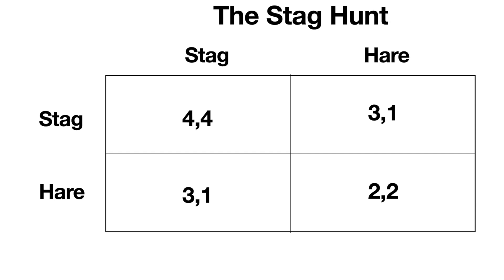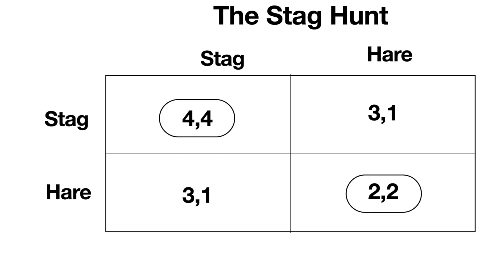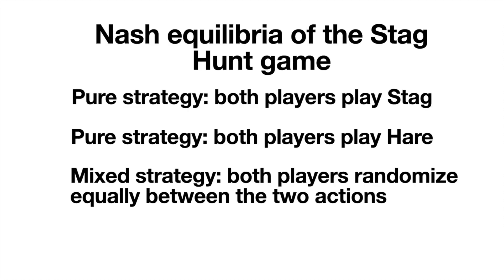There are two pure strategy Nash equilibria: where both players play stag, or where both players play hare. There's also a mixed strategy where a player randomizes between the two actions in such a way as to make the other player indifferent between their two actions.